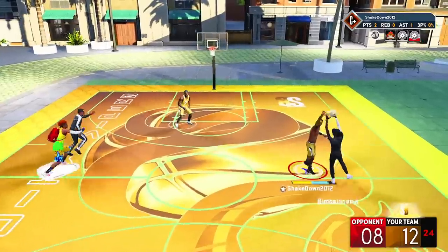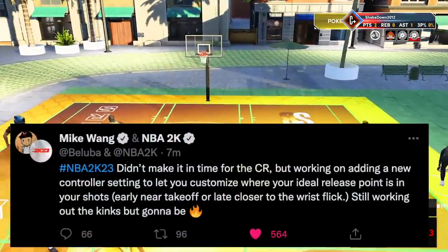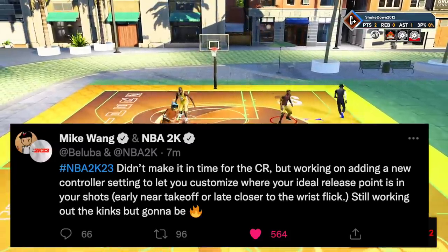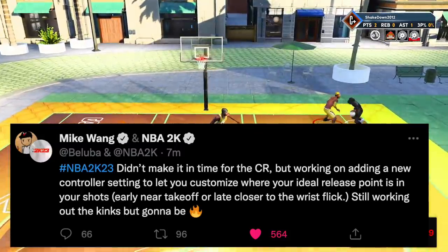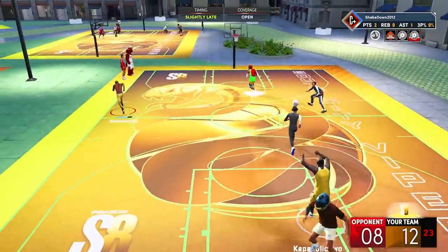Mike went deeper on shooting since it wasn't fully explained in the courtside report. He says he's working on adding a new controller setting to let you customize where your ideal release point is in your shots — early would be near takeoff, or late, closer to the wrist flick. Still working out the kinks, but it's going to be fire.